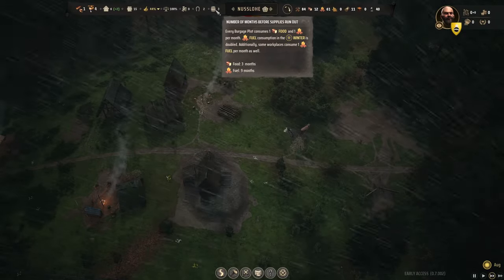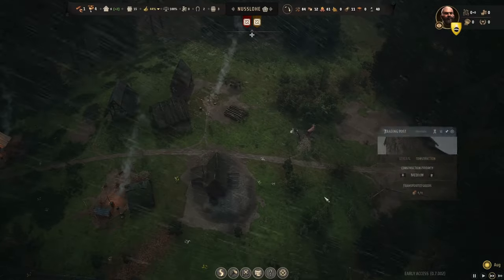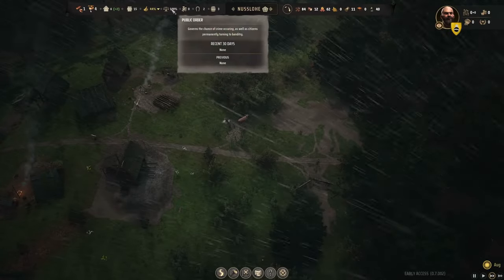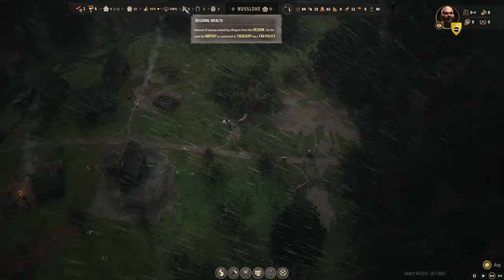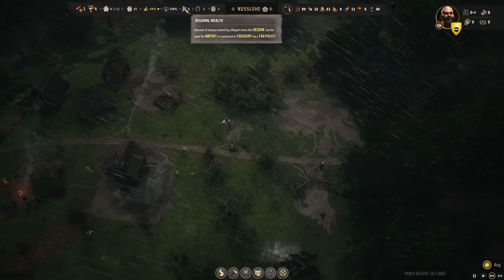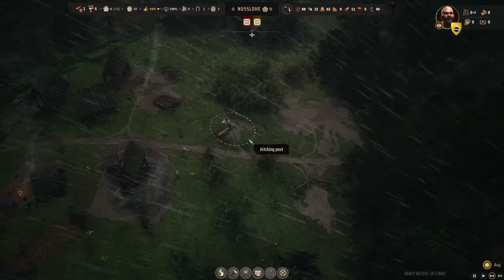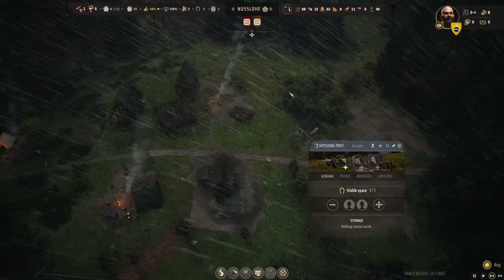We have food for three months and fuel for nine months, so we're okay. These things do need to be worked out. I think I have to increase my taxes — wealth can be used for import or converted to treasury via tax policy. I have to institute taxes. We have our hitch post right here — that's a beautiful thing.